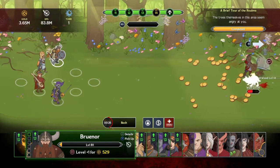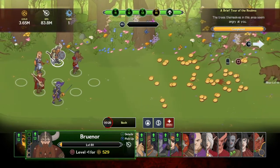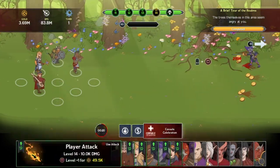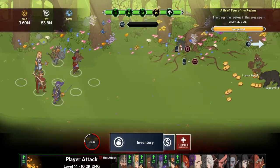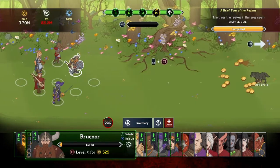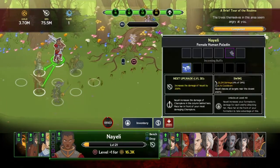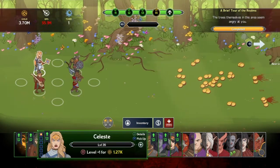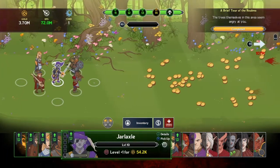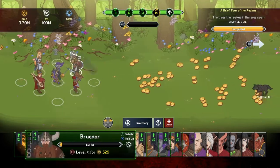Looking at the top left I have 3.65 million gold, 83.8 million DPS. As I showed earlier, you can move characters around. I'm maneuvering them - Brunar is our tank so let's put him right in front. I've got what seems like a barbarian type character, and the bard who's our critical guy. It's probably a horrible formation but we're going to roll with it and start leveling things up.